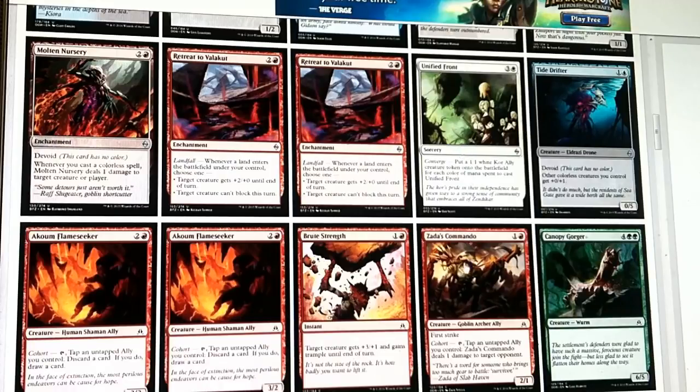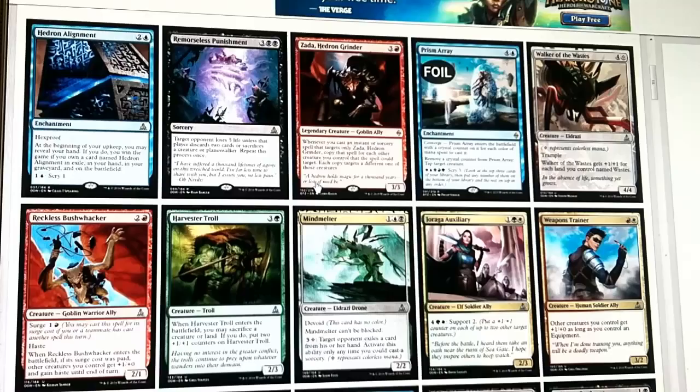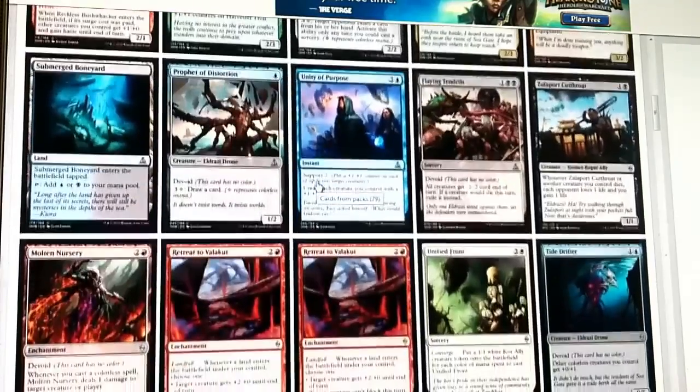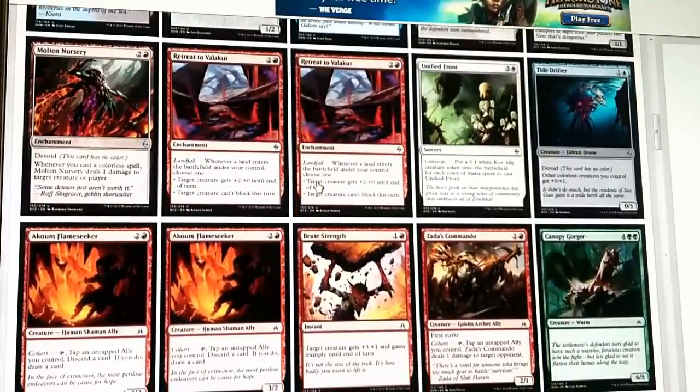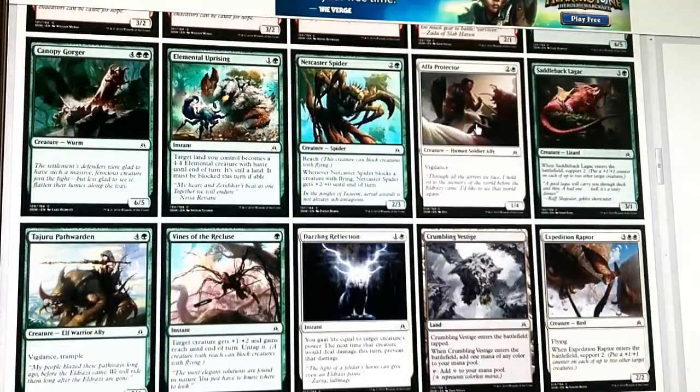Zada's Commando is the standout card in red. Retreat to Valakut's fine, especially when you get two of them. But we have to be really heavily aggro-oriented, and obviously we're trying to find creatures with enter-the-battlefield effects we can flicker with Eldrazi Displacer, and we're trying to get to our Ulamog. We do have Oath of Gideon which at least creates tokens. Unified Front also creates ally tokens, so that's pretty cool. But I haven't seen too much that I'd just automatically include right now.